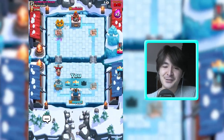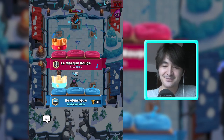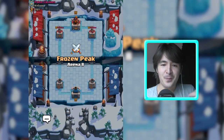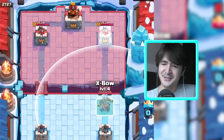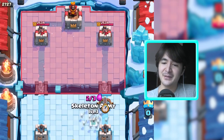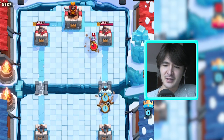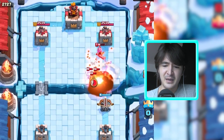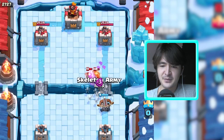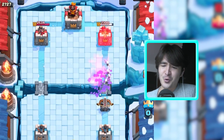The guiltiest pleasure of today is taking down two towers with our expo. Let's do another match. Expo expo, my story. Let's just use the expo right away. I have my skeleton army just in case. I like to play an ice golem right about there because he will just buffer some damage. What is that — spear gobs? My expo will just shoot them one by one.